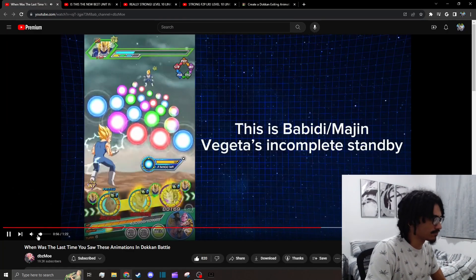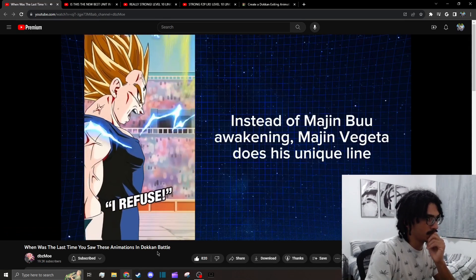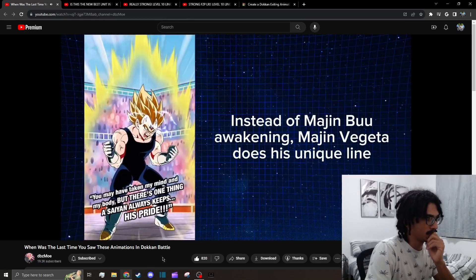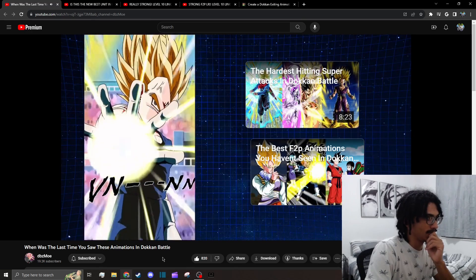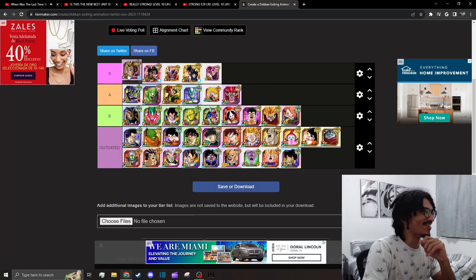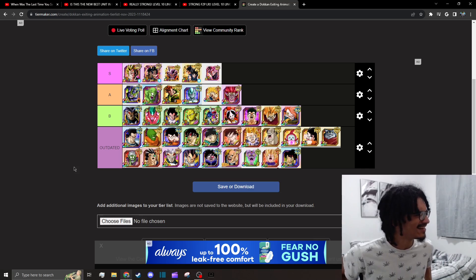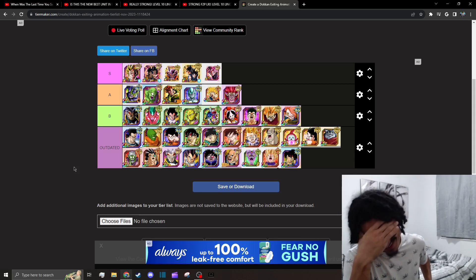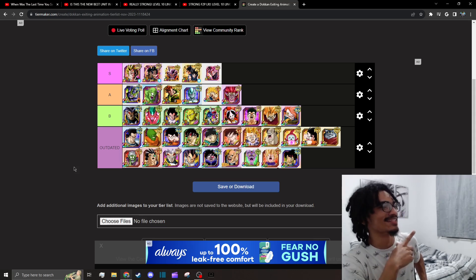Now Majin Vegeta's exit animation. Oh, that's the best one. Oh my god. So this is my exit animation tier list. Majunior doesn't have voice acting, right? I think this is fine — yeah, I think this is fine.